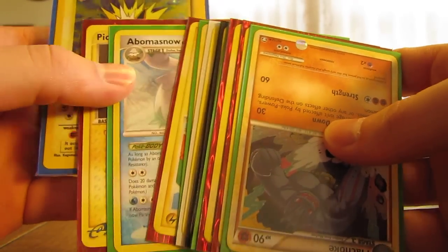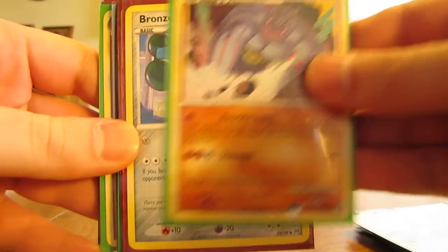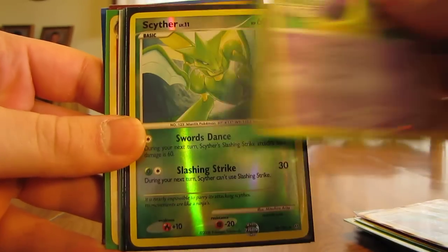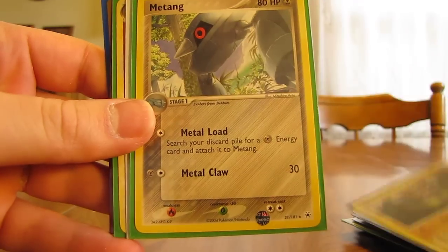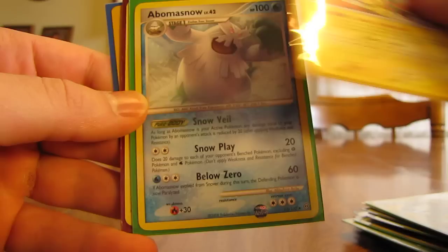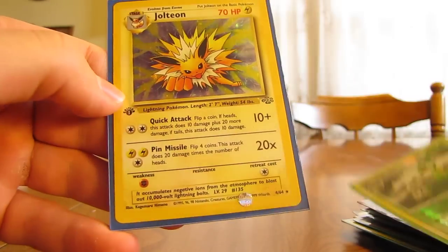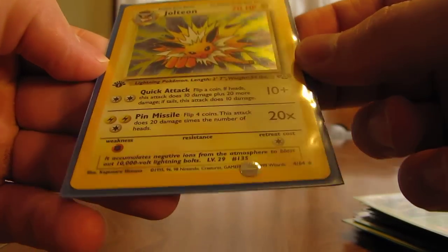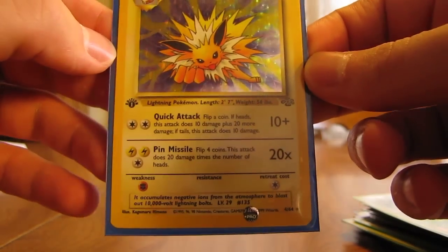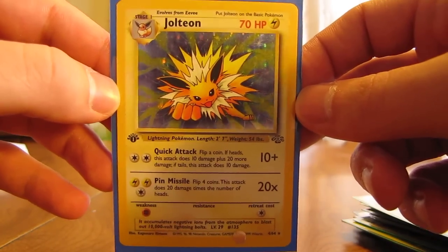Oh, that last one's really nice. Okay, so we have Machoke, Bronzor, Bronzong, Gulpin, Reverse Scyther, Gliscor, Matang, Giratina, Machamp, Pichu, Abomasnow, Pichu, Sceptile, and a First Edition Jolteon holo from Jungle. That's very nice right there. Jolteon's probably one of my favorite Eevee evolutions — Jolteon and Umbreon.